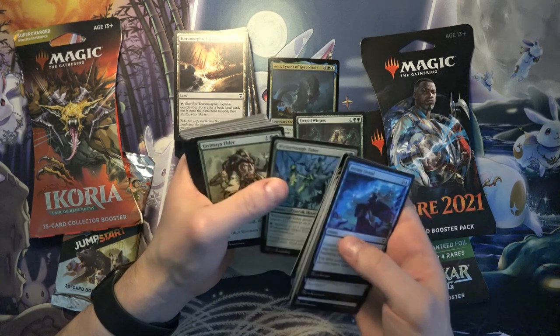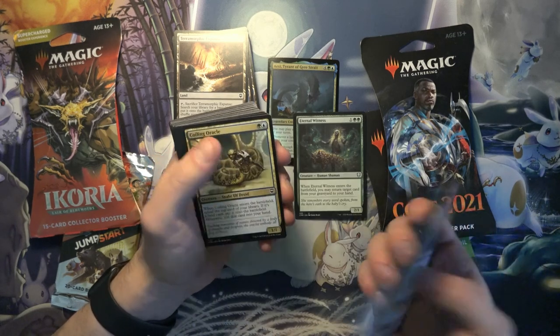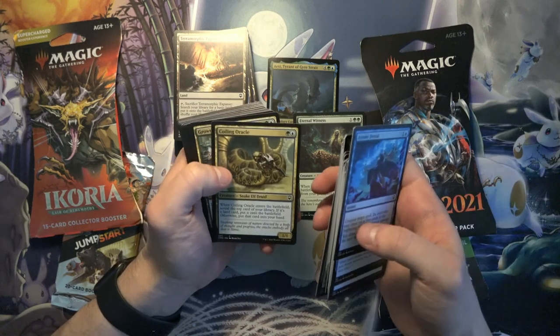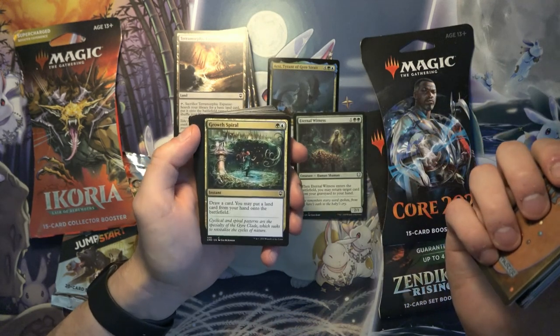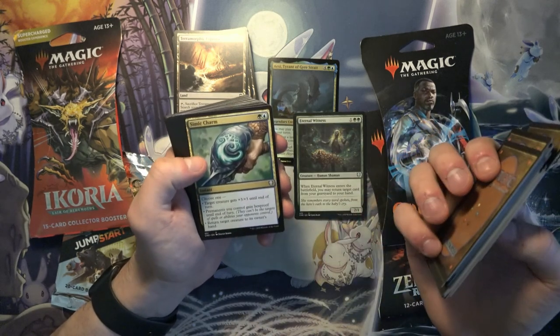A lot of landfall — a lot of 'when land enters the battlefield, do something.' Coiling Oracle, I think I've seen this played in Constructed as well. Same with Growth Spiral, a card that was banned in Standard at one point. And Simic Charm.